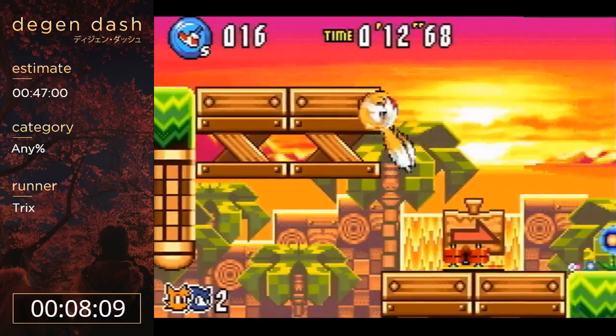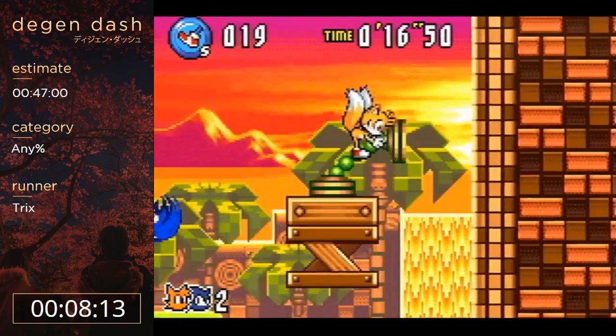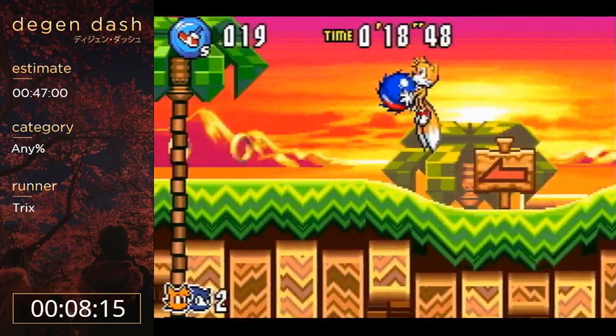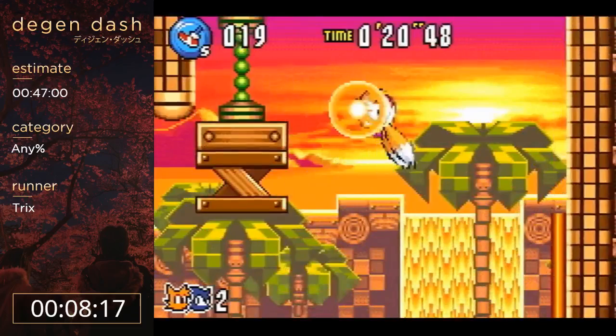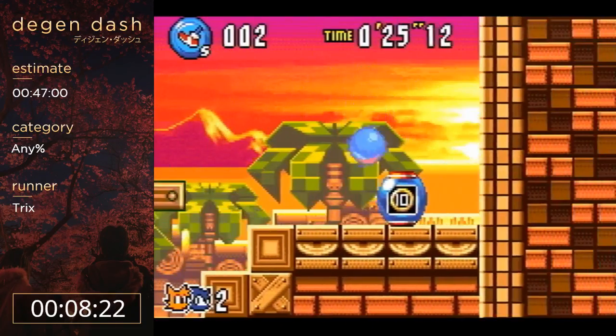Sunset Hill 3 here is interesting to me just because of how much it varies from what a normal playthrough of this level would look like, especially the slope jump here. That was really nice - I almost never get the slope jump without having to fly, that was really good.